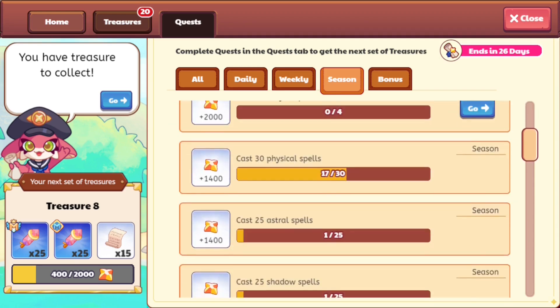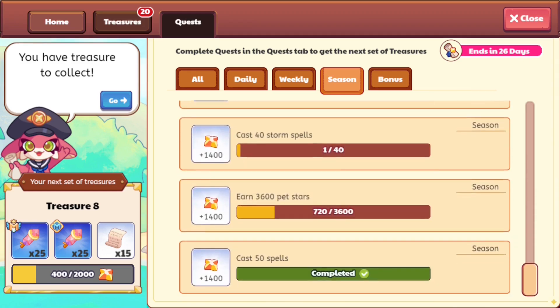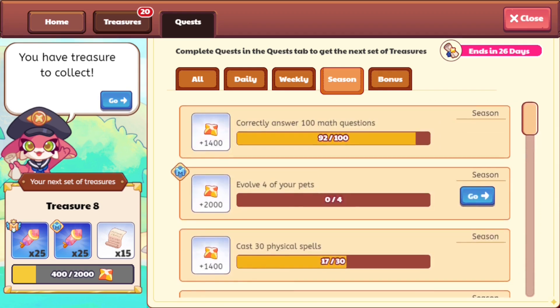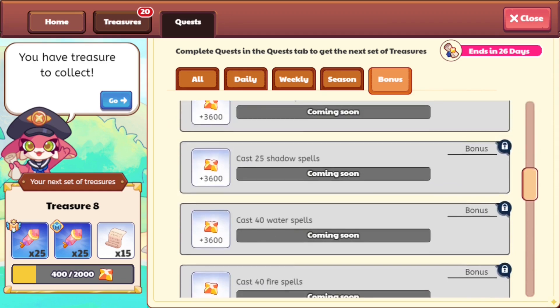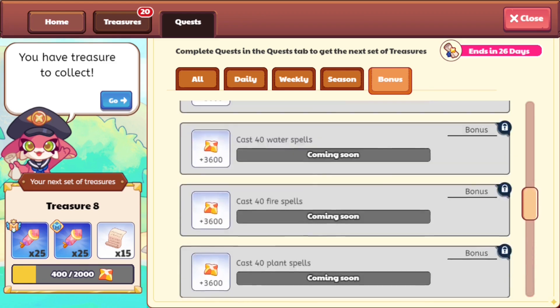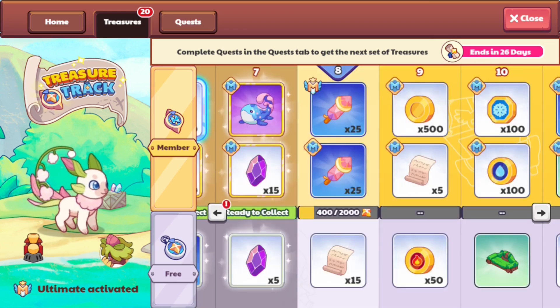Really what you want to do is complete your season quests because they give the most points — cast 30 physical spells, 25 astral spells, 40 water spells, and you can also evolve pets. You also have challenge questions. Becoming a member gives 15 points, which seems disproportional compared to other tasks worth seven or eight. The treasure trove ends in 20 days and we have 20 treasures left to unlock.